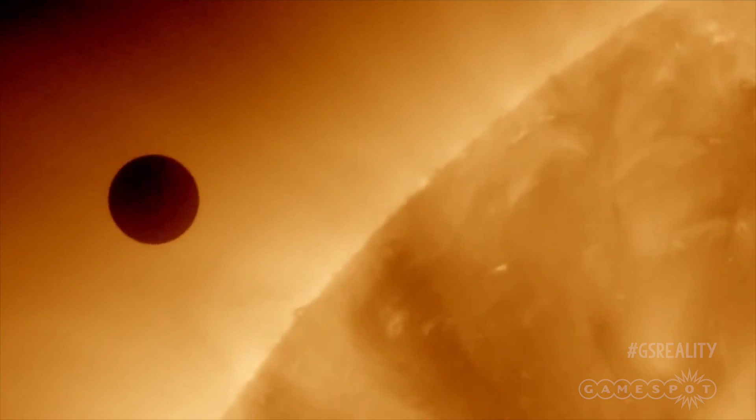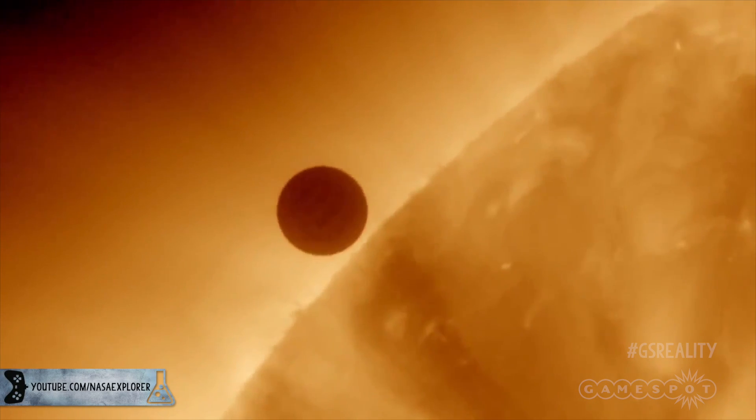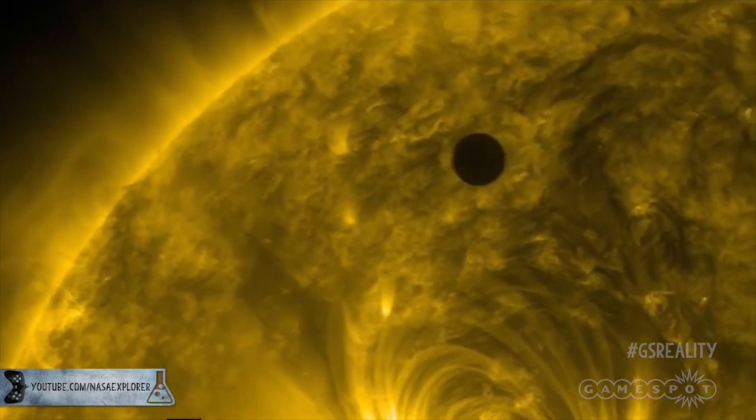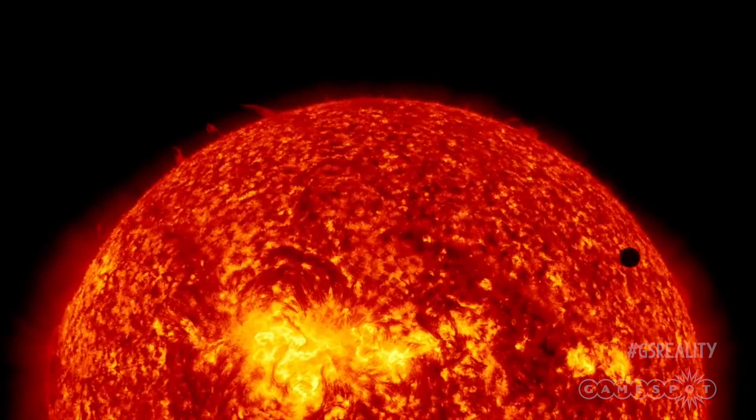The whole of Venus is basically wrapped in a super thick duvet. This also results in an intense surface pressure of 91 atmospheres — that's 91 times the pressure on the surface of Earth, roughly the same as you'd find 1,000 metres beneath the surface of the Pacific Ocean. Also, the clouds on Venus are so thick that the only way to really see through them is to use radar imaging.